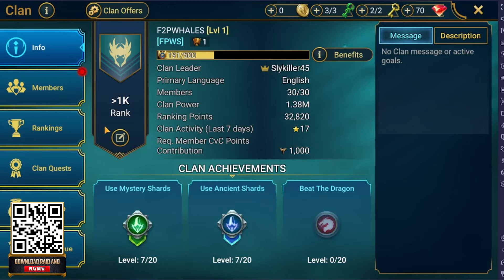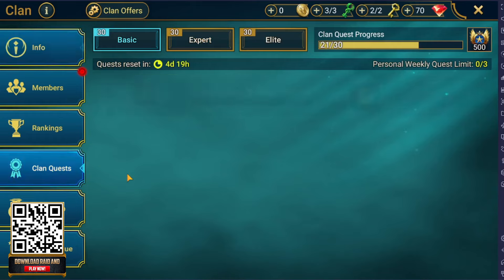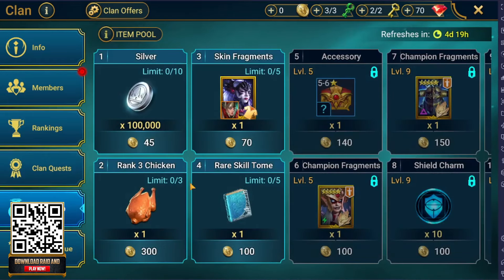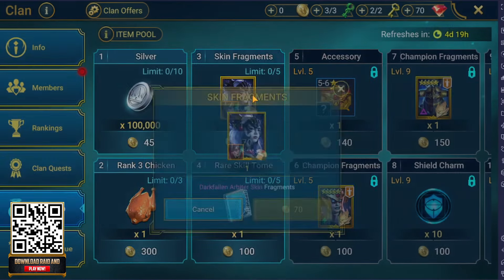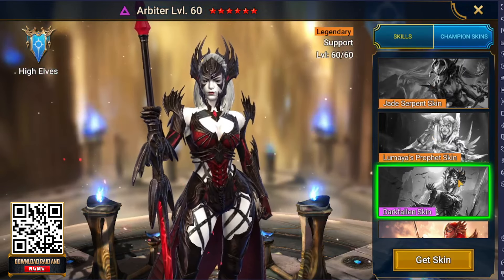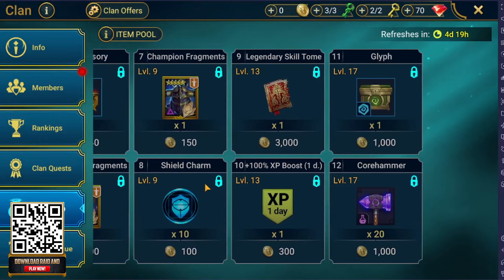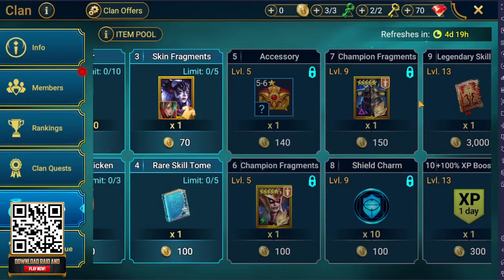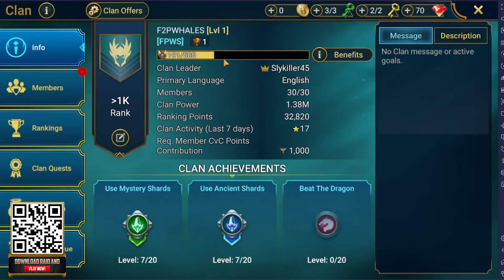Make sure you guys join my clan, F2P Whales. This clan is with me and a lot of other members, and we always replace inactive members, so you will always have the chance to join. There are a ton of clan quests you can do, which are very important because they give you clan gold currency to use in the clan shop. You'll be able to get a ton of skin fragments for beautiful skins for your characters, such as the dark fallen skin for Arbiter. You can also get currency, materials, and even some legendary champions such as Y'Karl, just by being part of my clan and doing the quests. Definitely something you don't want to miss out on, so please join my clan, F2P Whales.